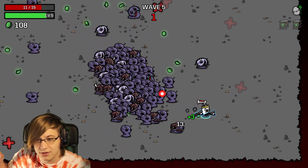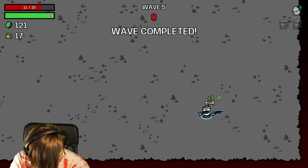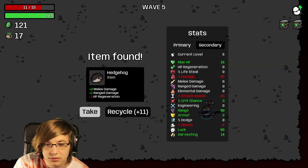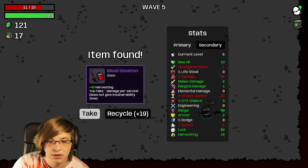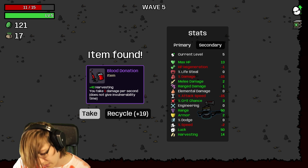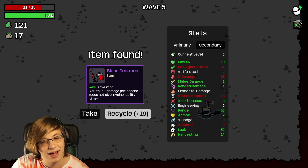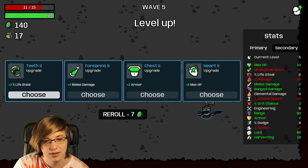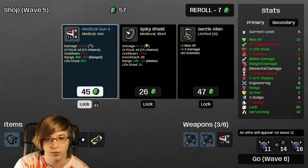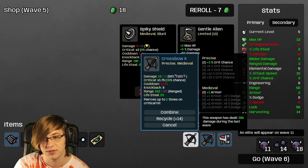Now he's running - there comes the sabotage! He's trying to sabotage. Melee damage, range damage, less HP - no. I could maybe take blood donation but I'd die way too early. I'll get lifesteal just for something.